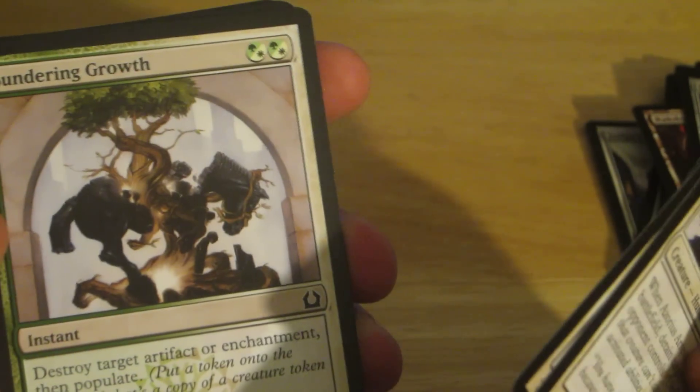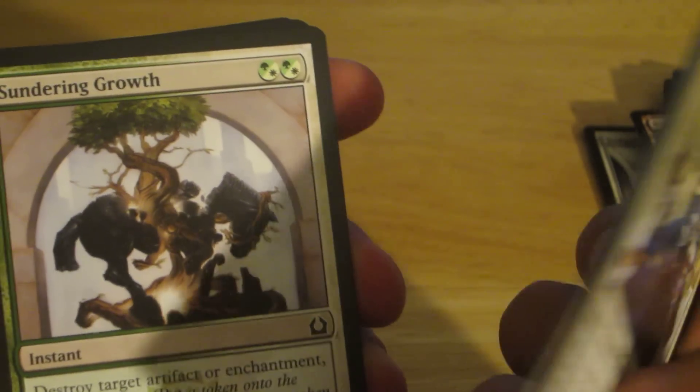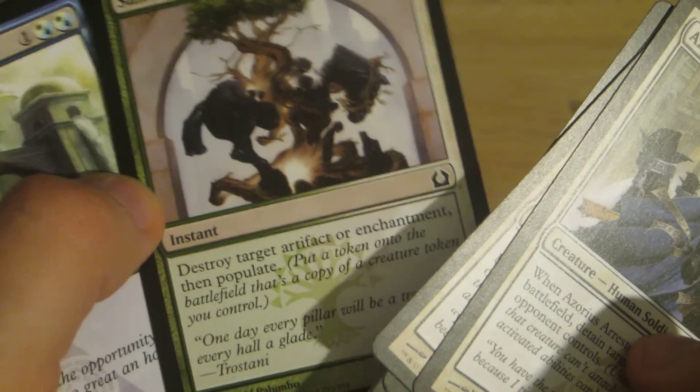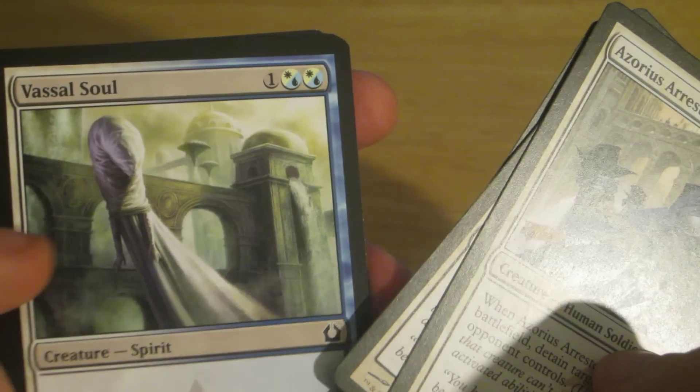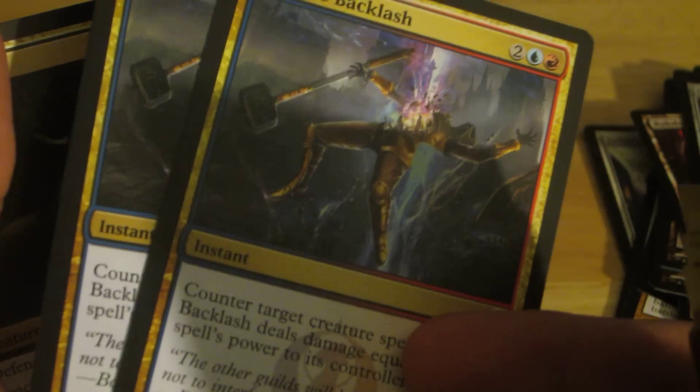That's a better Naturalize, so it can go into white sideboards, which is really good — it's what white control decks have really needed. These were also from Limited; I had three Cancels and two of these in my limited deck, which was really nice.